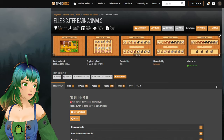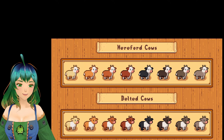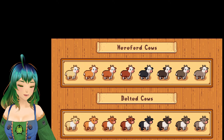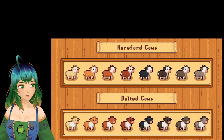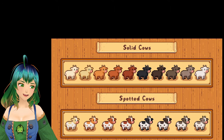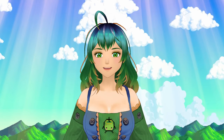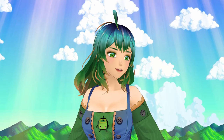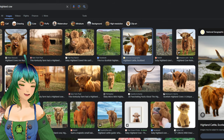Then we have Ells Cuter Barn Animals — so it's going to be all of the barn animals. We have the most adorable cows: Hereford cows, belted cows — belted is the same terminology as for rabbits, where the feet and body have a different color variation — solid versions, spotted cows, and Highland cows. I want to show you Highland cows because they look so cool — they're just little balls of furry goodness. I absolutely love them.